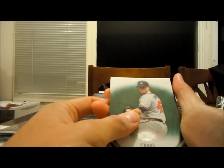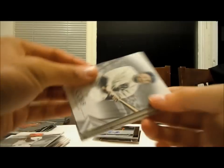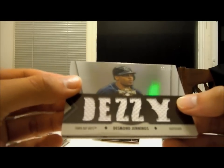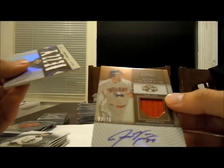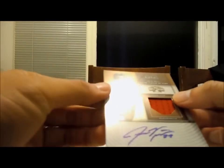Pack 2. No redemptions on this one. Craig Kimbrel, 176 out of 250 for the Braves. Joe Mauer, Twins, 229 out of 625. Mike Schmidt, Phillies. Adrian Beltre Rangers. Ty Cobb for the Detroit Tigers. And we got Desmond Jennings, 12 out of 27 — that's the Tampa Bay Rays, all jerseys. Jason Kipnis for the Indians, 36 out of 75, jersey autograph — two-time Player of the Year, 2010 and 2011.